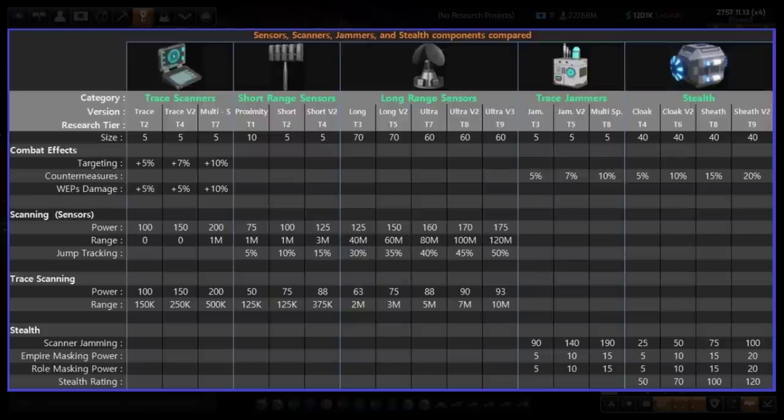Looking at this chart: trace scanners offer a plus to targeting and weapons damage, which is why I love them so much. For me, they replace short-range sensors early to mid-game, particularly for smaller ships. The range numbers tell you how far they can see, but without a guide on the galaxy view it's hard to interpret. You can basically think that about one million reaches across one solar system. As for the difference between scanning and trace scanning — the Galactopedia says there's a difference, but I haven't really noticed one in practice.